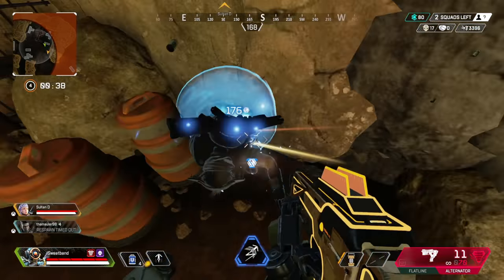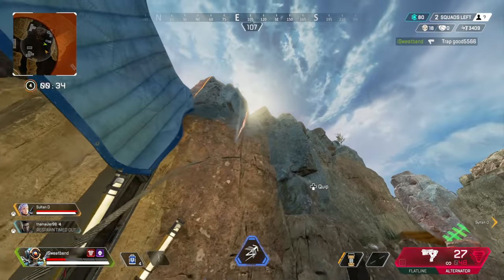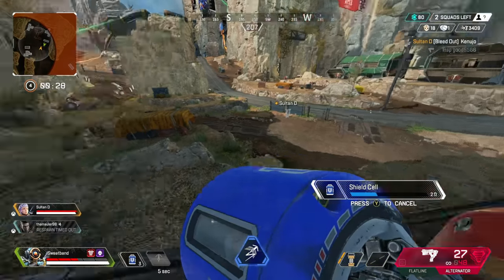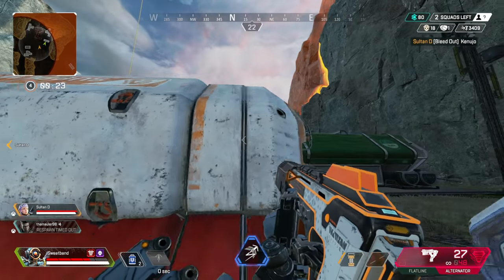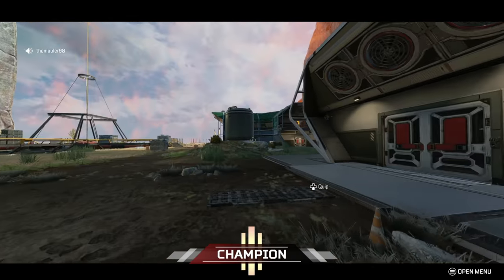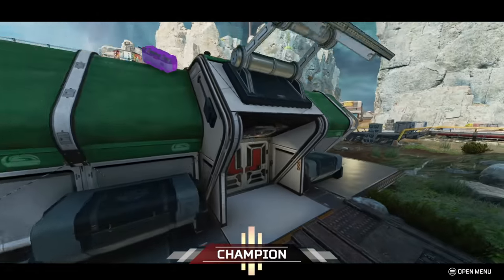Flying away to reposition. Getting separated from the team momentarily. Surprising a player — knocking them for kill number 19. Got 19 kills!